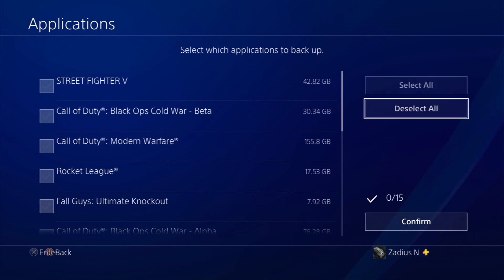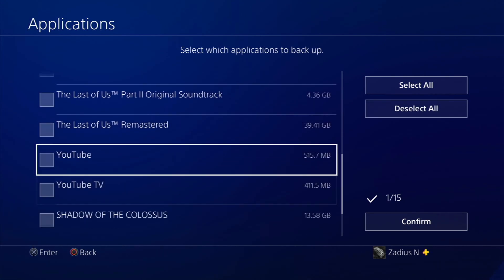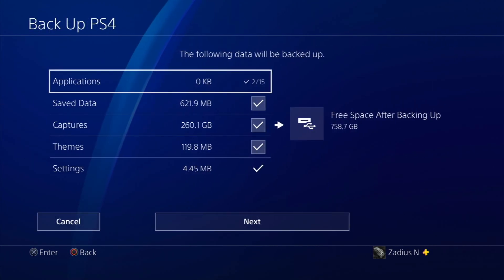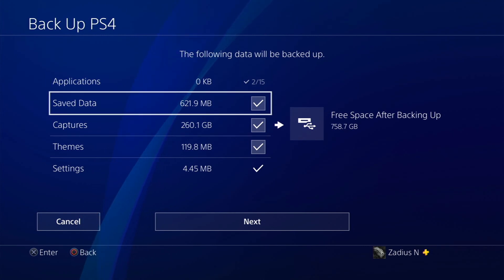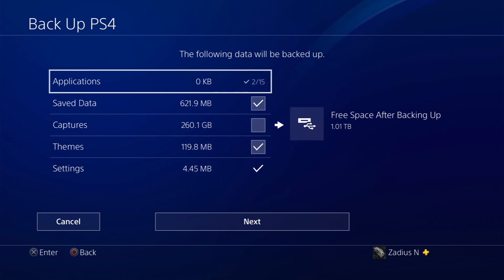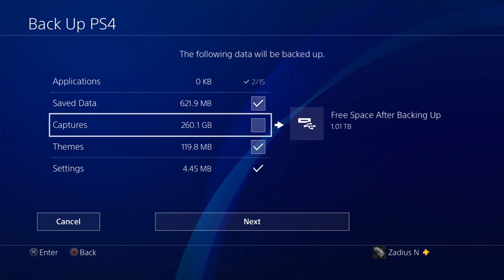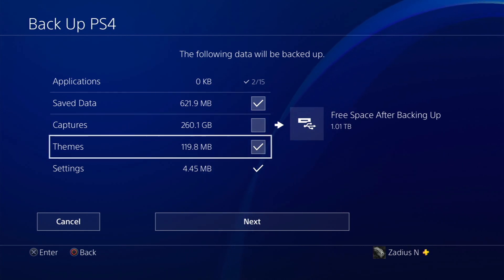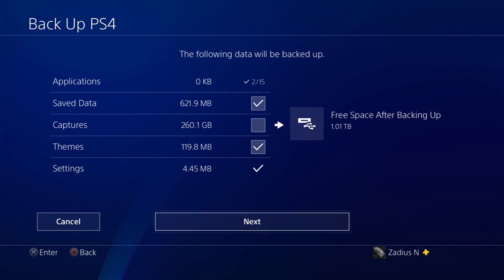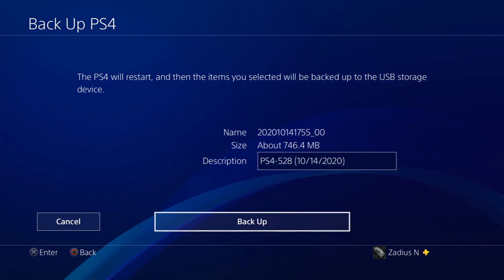I'm going to deselect all and just back up a small game — Fall Guys and my YouTube app — so two out of 15 applications. I'll back up my save data. For captures, I'm going to unselect that because 260 gigabytes will take a long time. So I'm backing up one game, the YouTube application, my saved games which is the most important thing, skipping captures, and keeping my theme. Now click Next. It tells you that you'll have 1.01 terabytes free after backing up. Leave the default description — it adds the date — and select Backup Now.